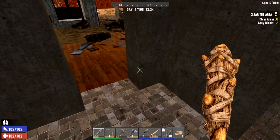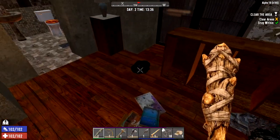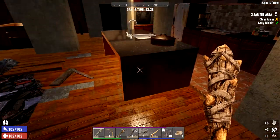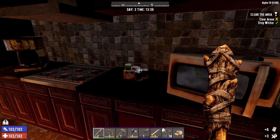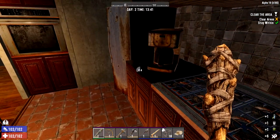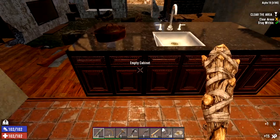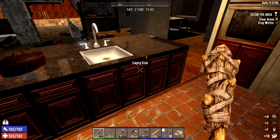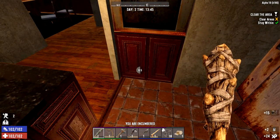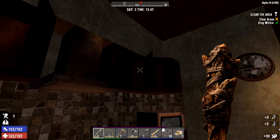We've got some books here, more paper, a cooking pot we can't pick up, some food, peas, and more water. Water doesn't give you dysentery anymore, which is a really good thing, so we can drink this straight off the bat - very useful. Some more canned food, which is what we're going to be living off for now.